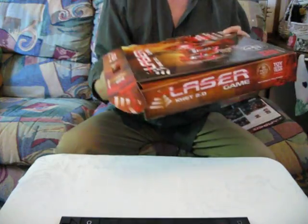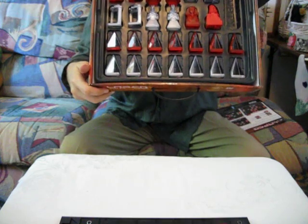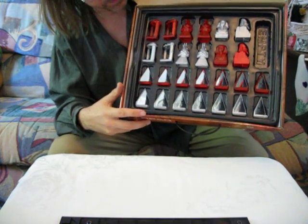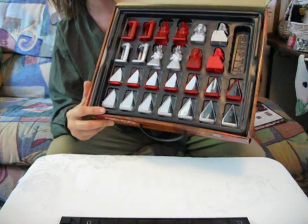And this game is beautiful. Ancient Egyptian symbol pieces: pyramids, scarabs, Anubis, pharaohs, and sphinx.